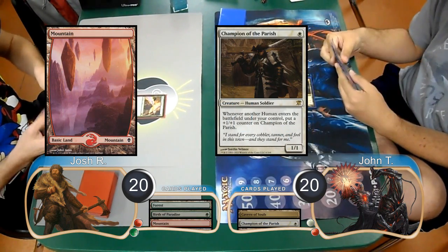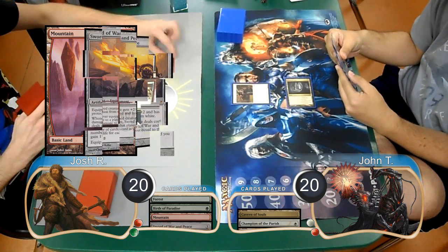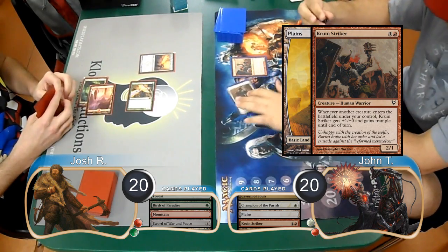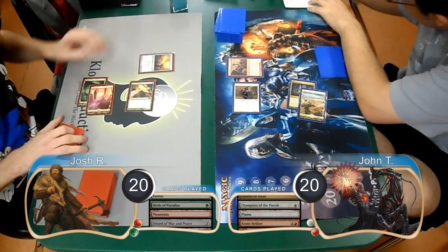Josh then laid down a mountain on his second turn and played a Sword of War and Peace. John then laid down a Plains and cast a Cavalry Striker, pumping his champion. He then attacked with the champion for 2, dropping Josh to 18.